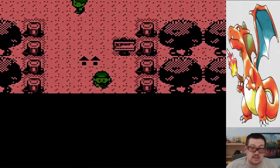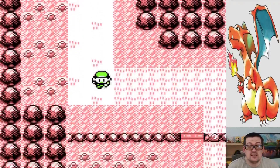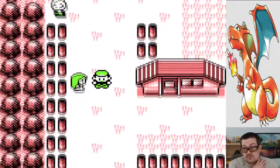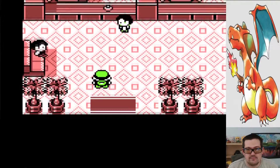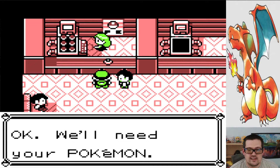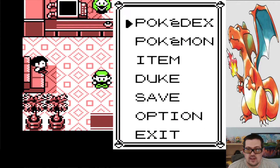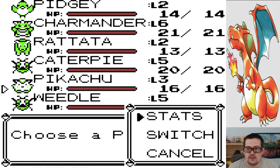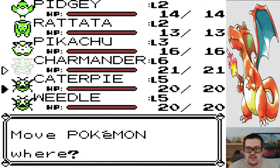I also haven't seen any Metapods or Kakunas, and usually you do find those. To be fair, in the original Pokemon they're kind of useless — you'd rather just have the Caterpie and Weedle and evolve that way. We're gonna heal up, cause we gotta go face Gary again. From the release notes, they changed how your rival works — what Pokemon he has. He'll keep the starter around for a while, but he's supposed to have different Pokemon to spice things up. That could get interesting — we'll keep an eye on that.